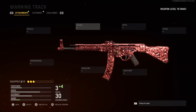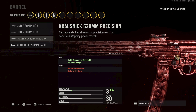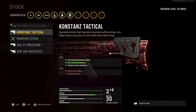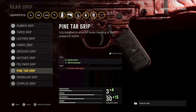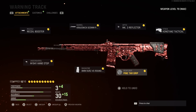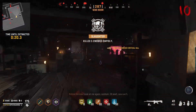Putting it all together, the best attachments for the STG-44 in Vanguard Zombies, in my opinion: muzzle — Recoil Booster; barrel — Crossnick 620mm Precision; optics — MK3 Reflector; stock — Constance Tactical; underbarrel — M19-41 Hand Stop; magazine — 8mm Curse 45-round Drums; rear grip — Pine Tar Grip. I have done testing with different magazines and barrels, and I think this is the best overall setup.